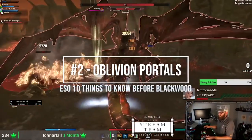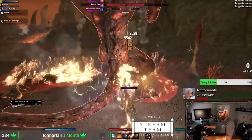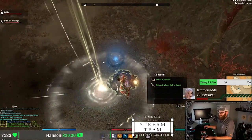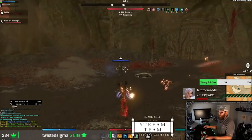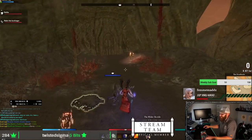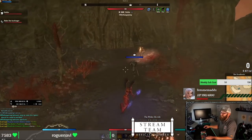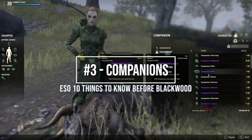The second thing you should know is we are going to be spending time in the Deadlands this year, which means Oblivion portals are going to be spawning in the zone of Blackwood. This is a new public-style event that allows players to teleport into the Deadlands and fight their way through Daedra to a center tower with a final boss that drops loot and a chest. You can obtain furnishings, leads for antiquities, and other zone items from doing portals. These portals are extremely fun, not too difficult, and can be done with two players, offering a solid source of money and item set generation.